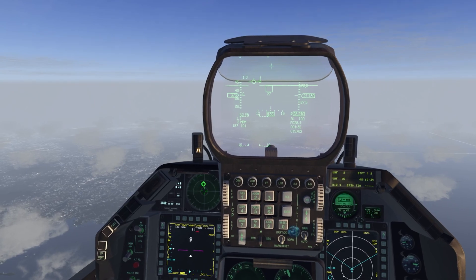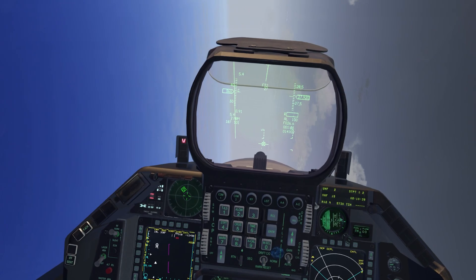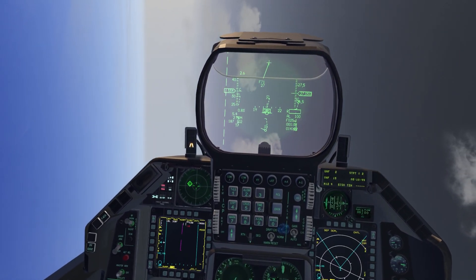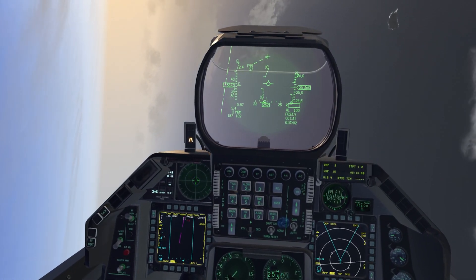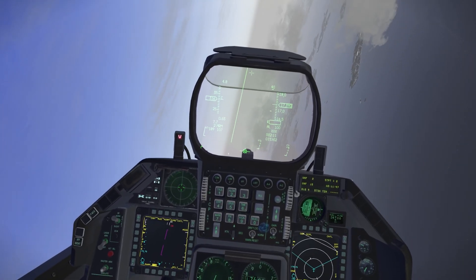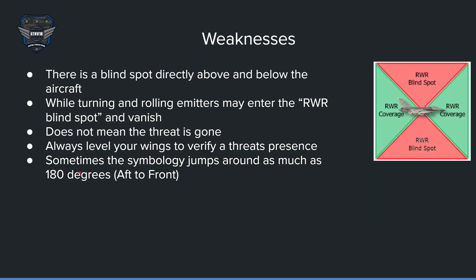Here the MIG is locked on. There's a launch, so I'm going to put it in the blind spot to show you what it looks like. Here I'm in the blind spot, putting my underbelly towards the missile, waiting for it to time out. There it is — timed out. You may feel you're safe, but it comes back. I'm going to put it back in the blind spot — it's gone — wings level — it's back. Also, the accuracy of the RWR is not the best. Sometimes when the symbology initially comes up, it could jump around as much as 180 degrees from aft to front and vice versa.